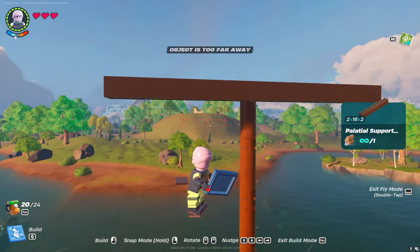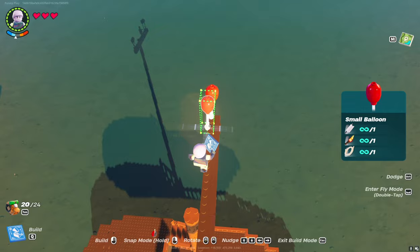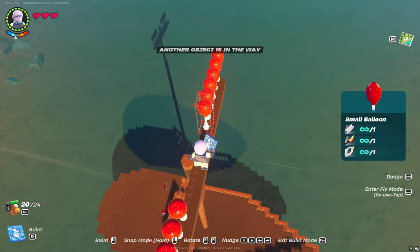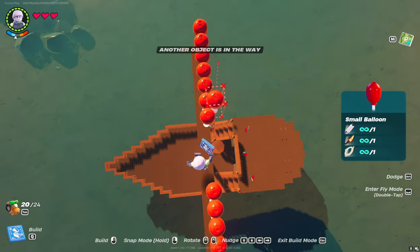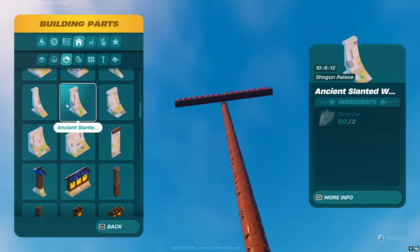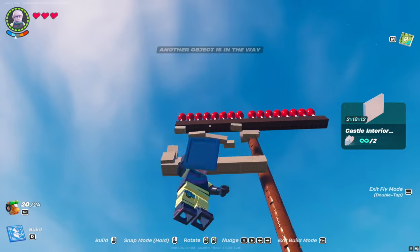From above, we will set any horizontal supports and place small balls on them, so that the ship does not fall on its side. I made the sail from horizontal pillars and white walls. You can make any shape and use any material.